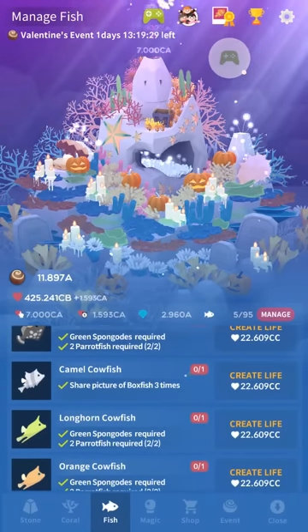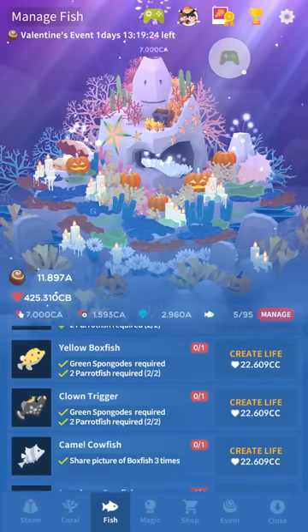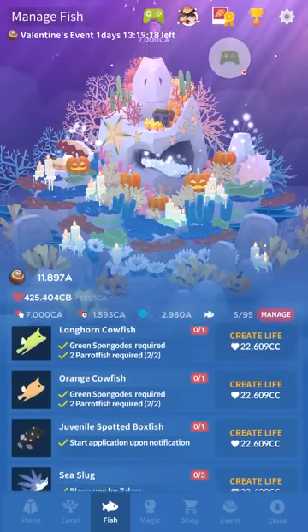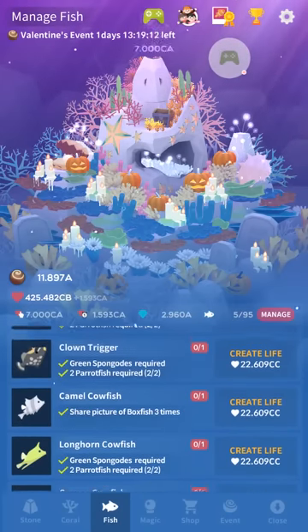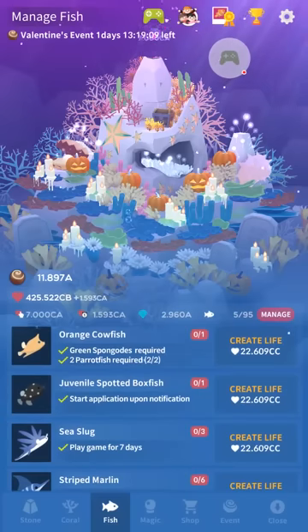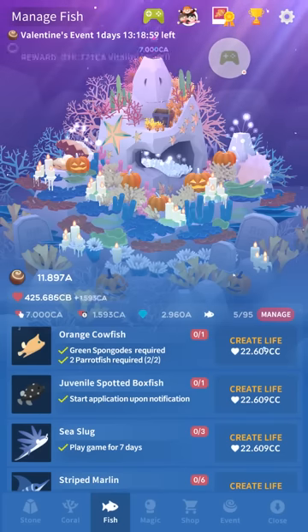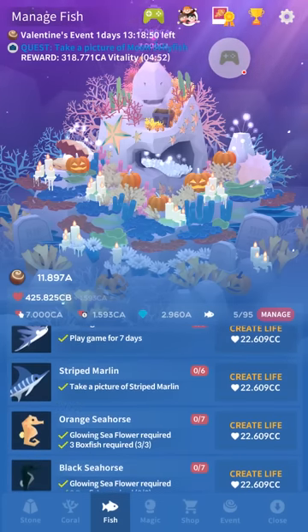The camel cowfish is share a picture of a boxfish three times — that really means any of the pufferfishes, which can be anything called a boxfish, trigger, or cowfish. Those are all blowfish slash boxfish. Start application upon notification fish — you get them all the same way, just in order: first the dragonet, then the juvenile spotted boxfish, then the whale shark, and then the red weedy sea dragon. Sea slug is just that attendance system — you play for seven days and you'll get it.